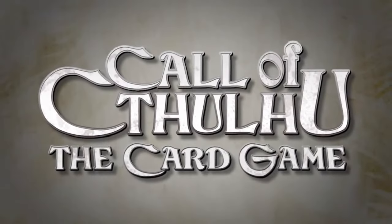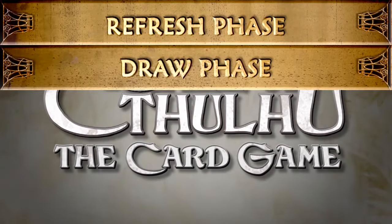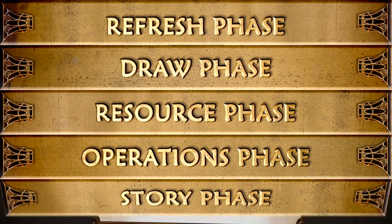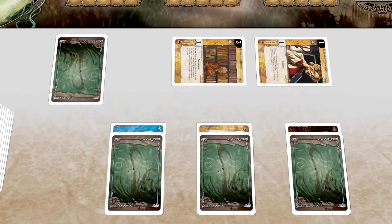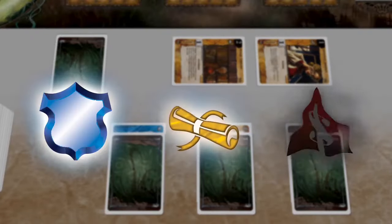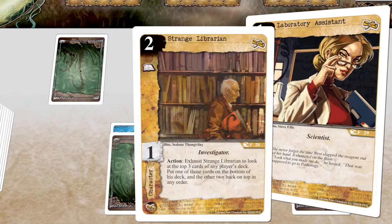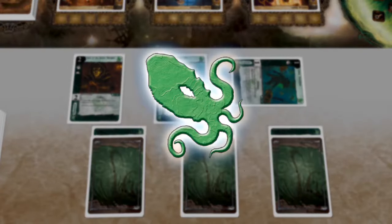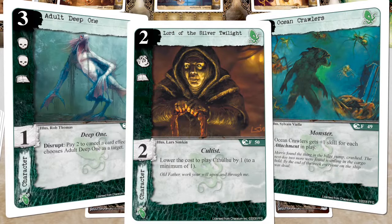The game is played over a series of turns in this order: Refresh phase, Draw phase, Resource phase, Operations phase, and Story phase. In a sample game in progress, player one is playing a multi-faction human deck using Agency, Miskatonic University, and Syndicate characters, with an exhausted laboratory assistant, an exhausted strange librarian, and an insane Paul LeMond in play. Player two is playing a Cthulhu deck with an exhausted ocean crawlers, a lord of the silver twilight, and an adult deep one.